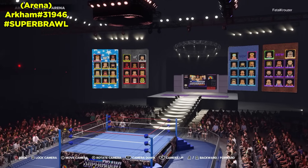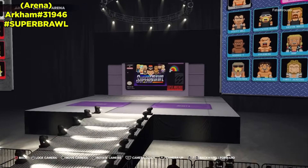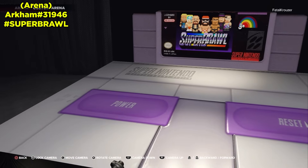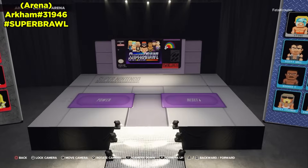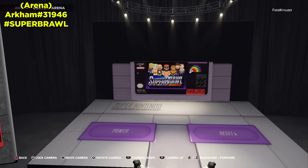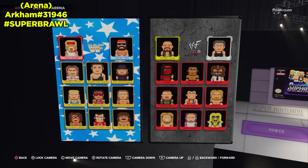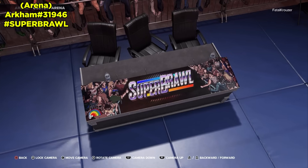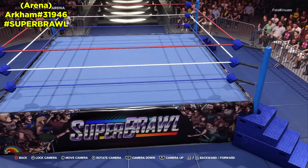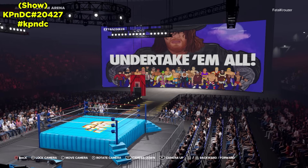Next up from Arkham we have a really cool arena called Super Brawl — made to look like an SNES arena. They put a big picture of an SNES cartridge behind a black background so it really pops. The rampway is like the top of the SNES, so it looks like the cartridge is in it. I believe Super Brawl is an actual SNES game. We've got the character select screen on each side, custom announcer tables, and the ring has a custom apron. It looks really nice.